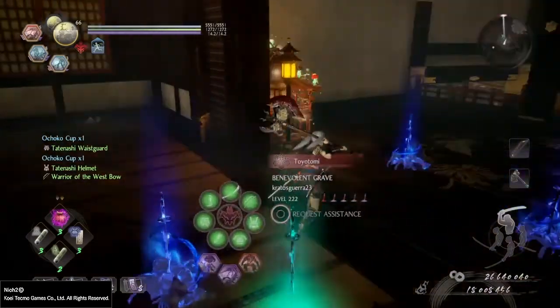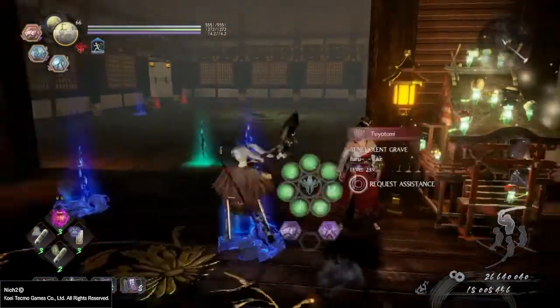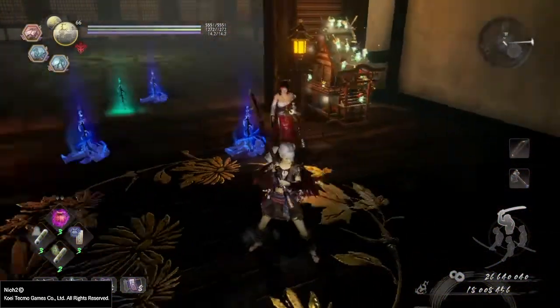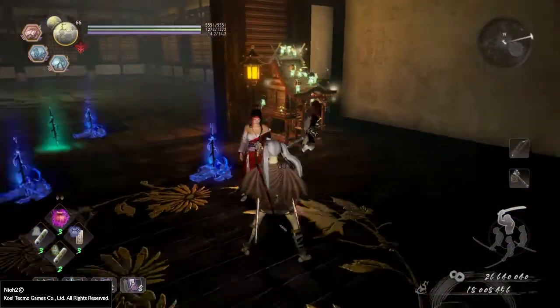Most revenant farms are right next to a shrine, so you can refresh your scrolls. Shinobi boxes are also relatively easy to come by, so you can stock up on those to farm as much as you need.